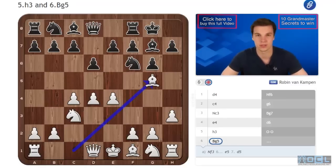Against this particular line I want to be very consistent and play exactly the same way as the Averbach variation — Be2 and Bg5 as we've seen in the previous video. The difference here is quite small, except that oftentimes white likes to put his bishop on d3.